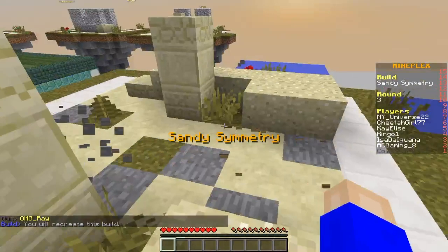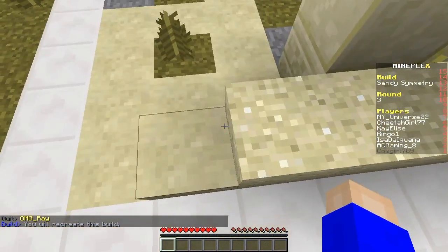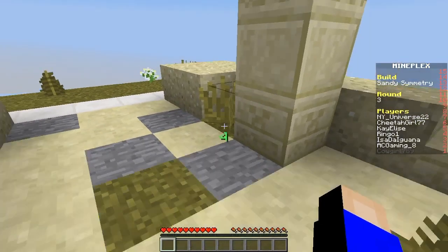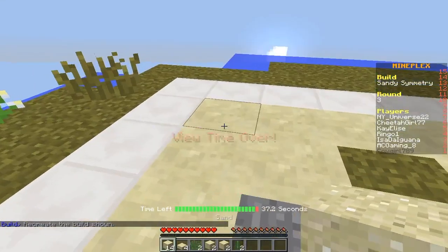Sandy symmetry — all right, so these two are equal, or the same I guess. So you gotta remember — okay, we got a fern. All right, tall grass. Okay, I guess not.